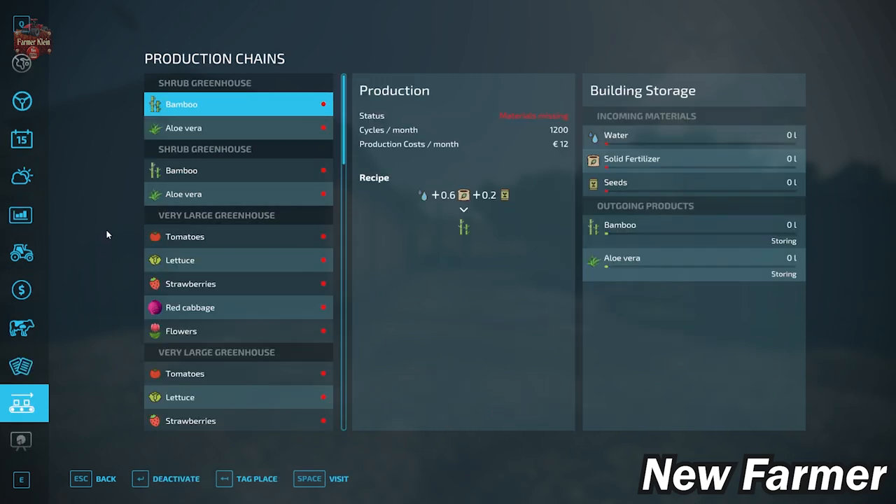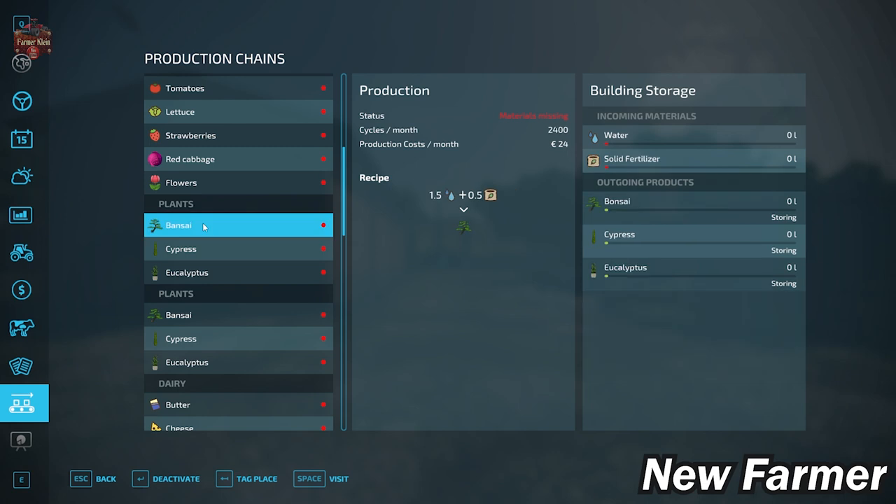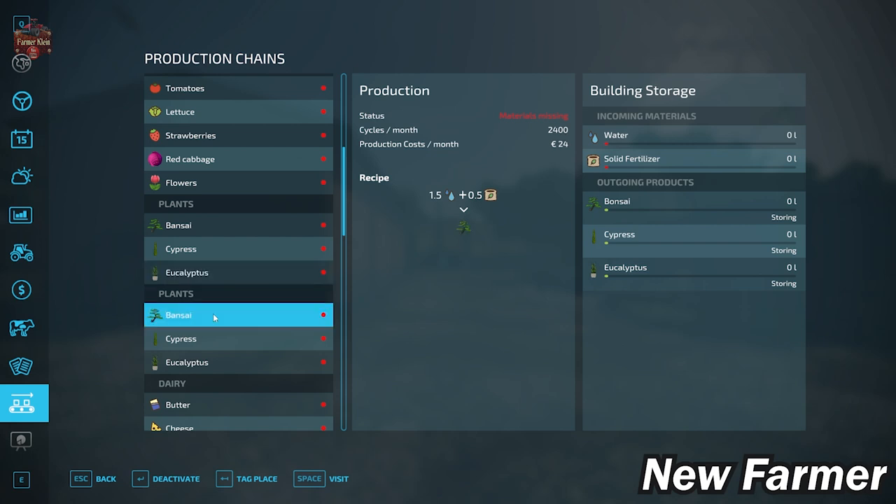With respect to production, this map has 16 production items pre-placed. We have two shrubbery greenhouses that make bamboo and aloe vera — you'll need water, solid fertilizer, and seed for bamboo, and water, fertilizer, and seed for aloe vera. For the very large greenhouses, you'll also need water, seed, and solid fertilizer to produce tomatoes, lettuce, strawberries, red cabbage, and flowers. Then there's a pair of plant production areas that produce bonsai, cypress, and eucalyptus, requiring water and solid fertilizer.